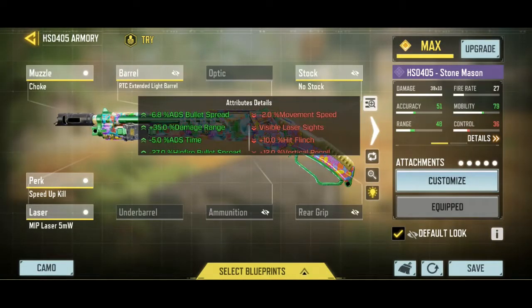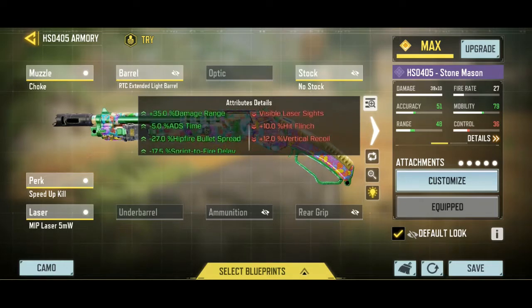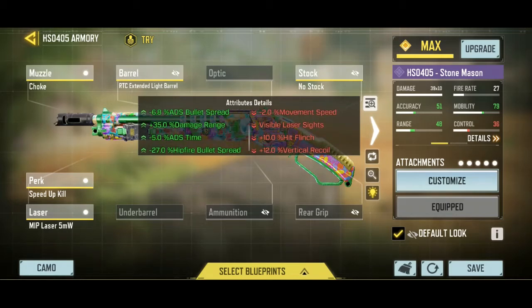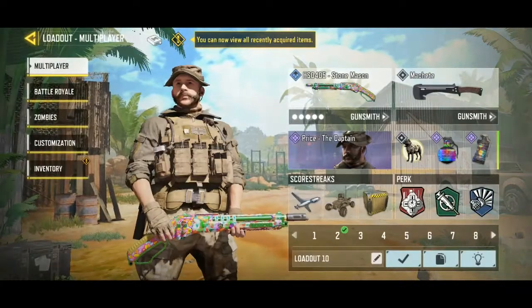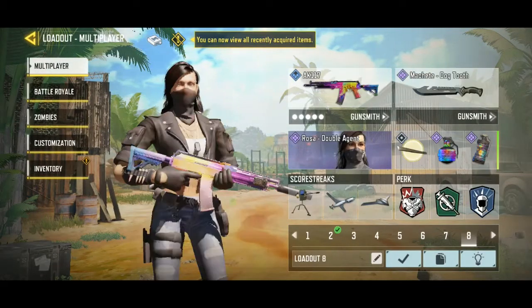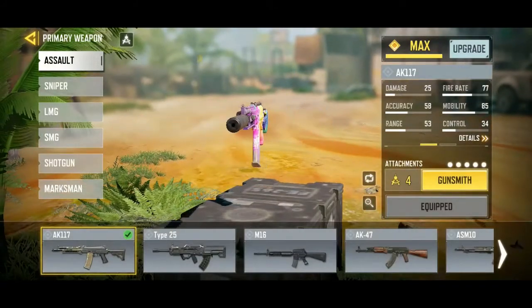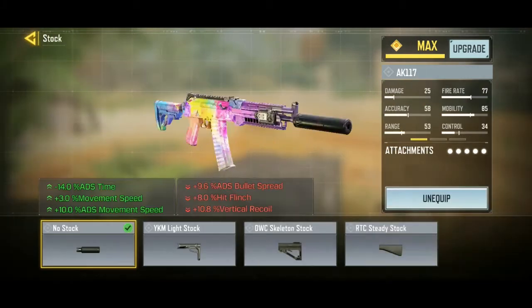As you guys can see, it has good hip fire spread and good damage overall. For the number two honorable mention, it's — unexpectedly — the AK117. The recent buff made it so good that it's right now the second honorable mention.